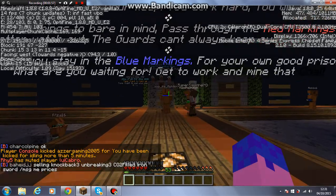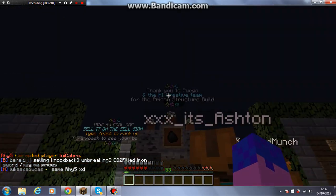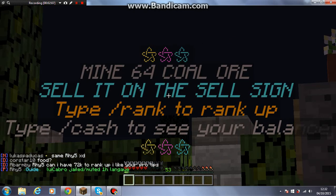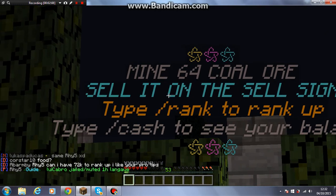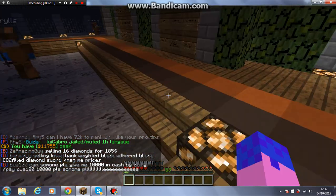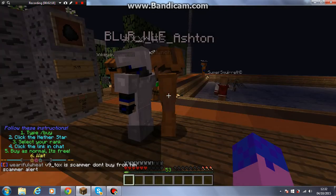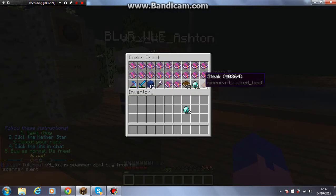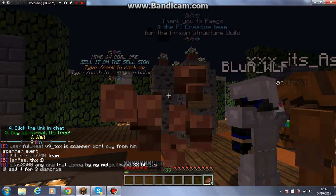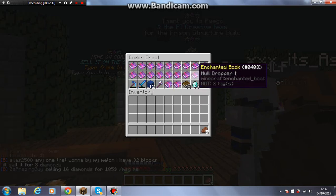It says 964 — call or sell it on the sign, type rank to rank up, or type cash to see your balance. My cash right now is 11,000, just because I have been grinding quite a bit. Let me just get some food quickly from my ender chest — I think everyone's got an ender chest, I'm not entirely sure — I'm just going to eat some steak.